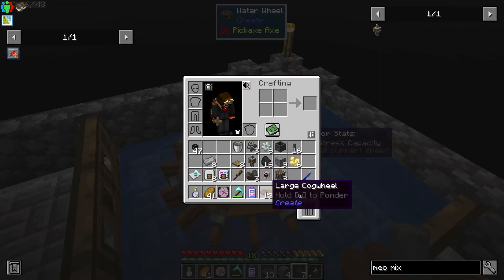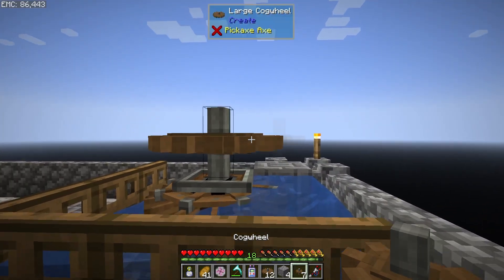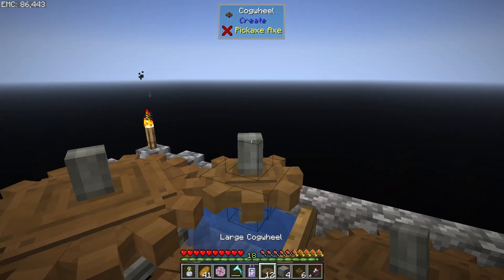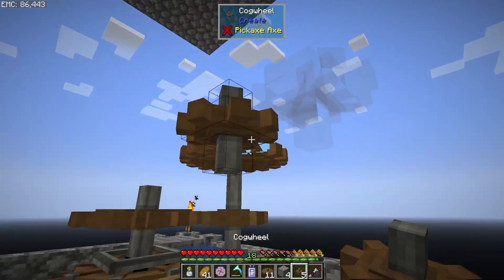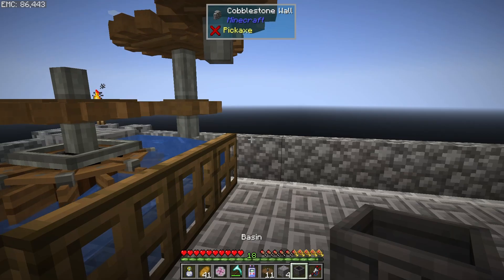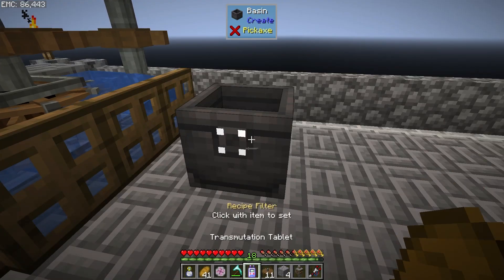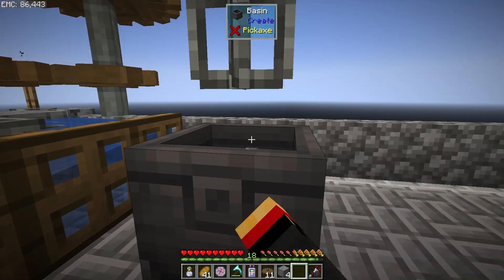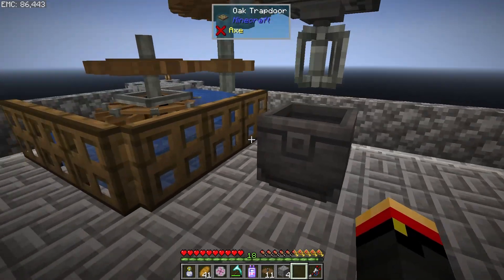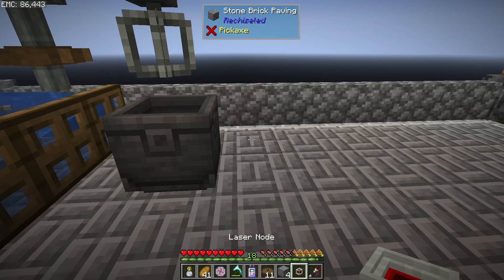So there is my water wheel turning. He's running at 8 RPM — let's get him up to 32. There is 16, and there should be 32, I think. That might even be the right height to put the mixer at. Let's see if I did this right. Hey, I did. Perfect. Now we have our mechanical mixer set up. Let's get the laser node set up.